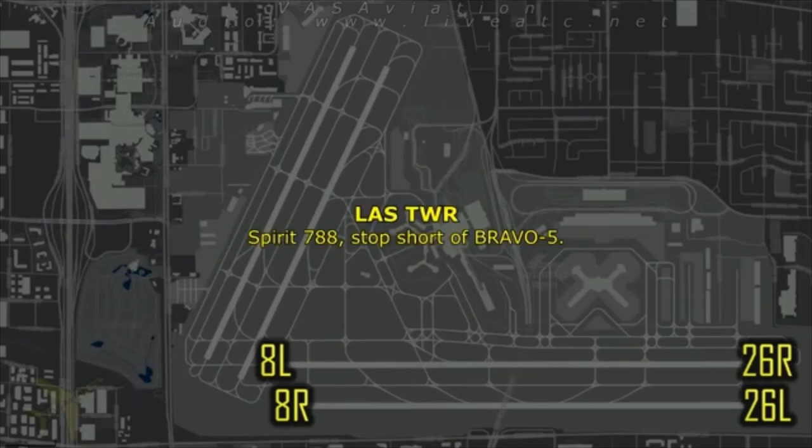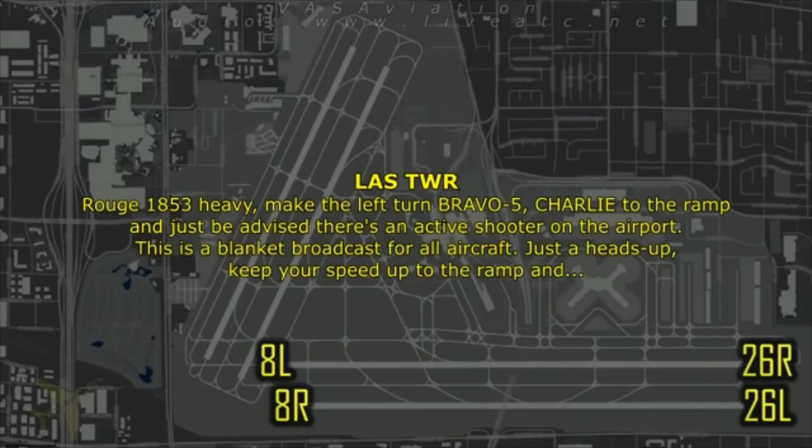Spirit 788, stop short of Bravo 5. All right, short of Bravo 5, Spirit 788. 318-53 heavy, make the left turn Bravo 5, Charlie, to the ramp.